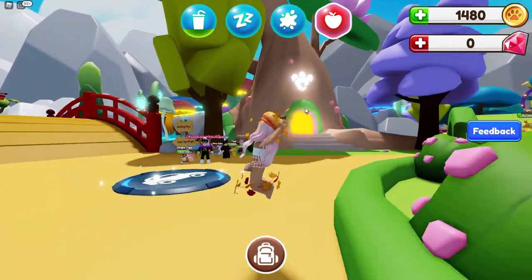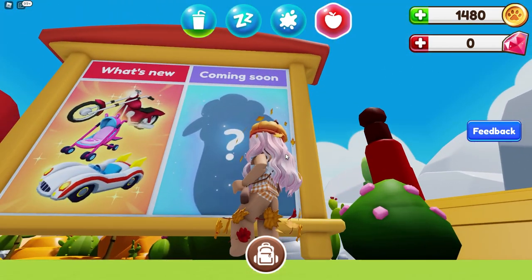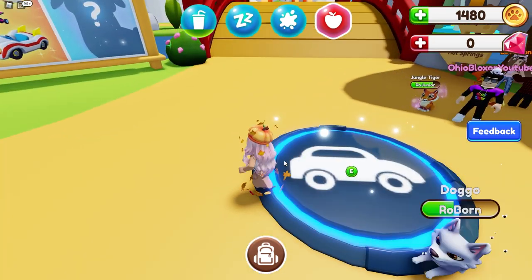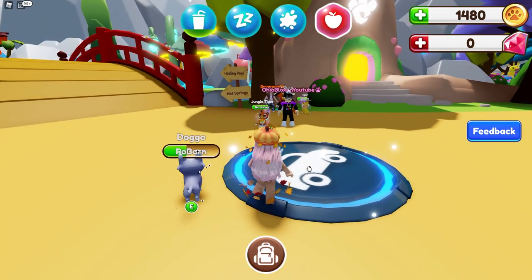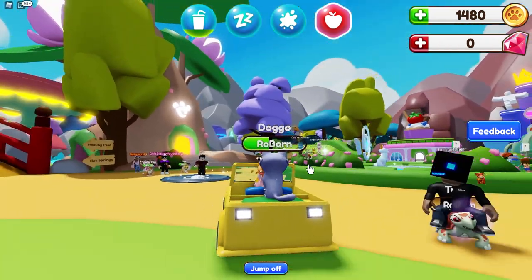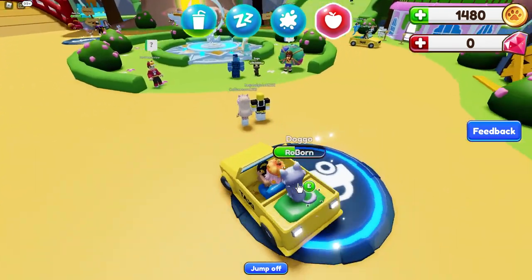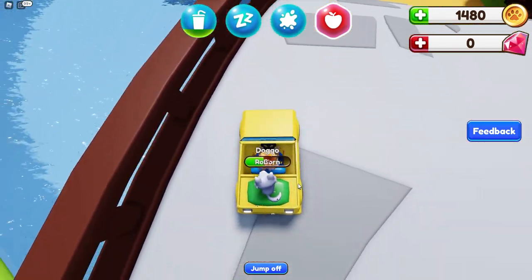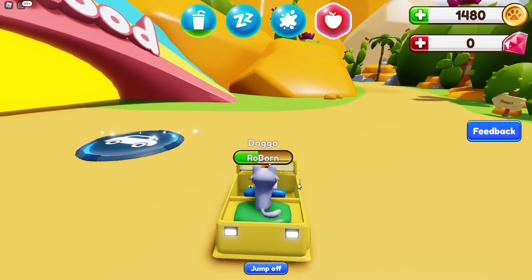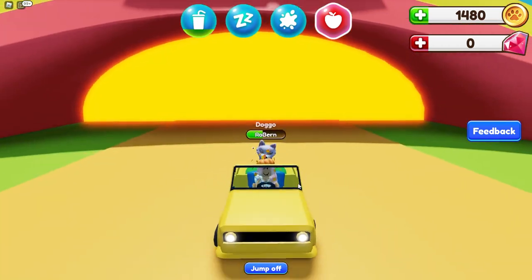Looks like they have a new pet coming and it looks like a sheep, so they're probably going to be adding a new pet very soon. What happens when you press on this? It's a taxi! Wow, I didn't have to buy a car — you can just take a taxi, guys. I don't know how to drive the car so I'm just reversing. I'm having a hard time driving — it's just not turning for me.